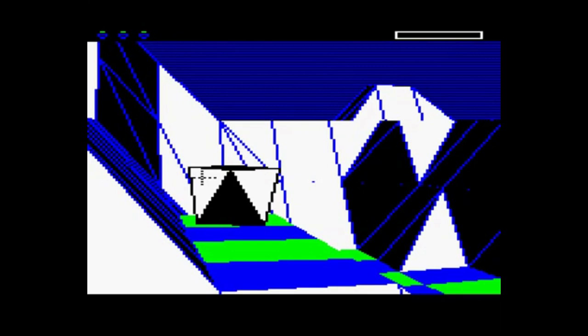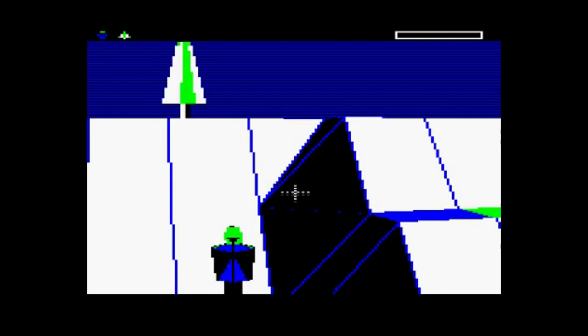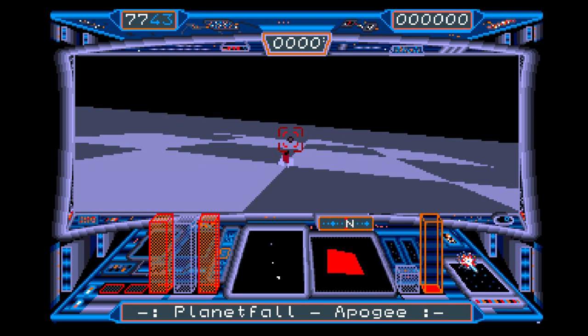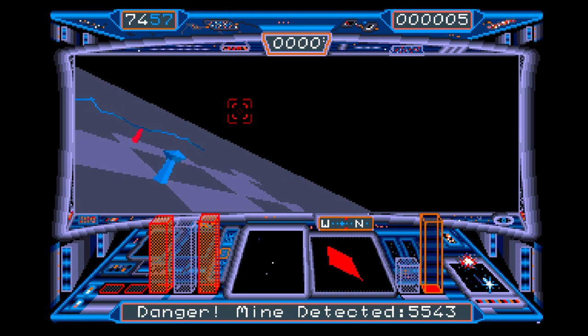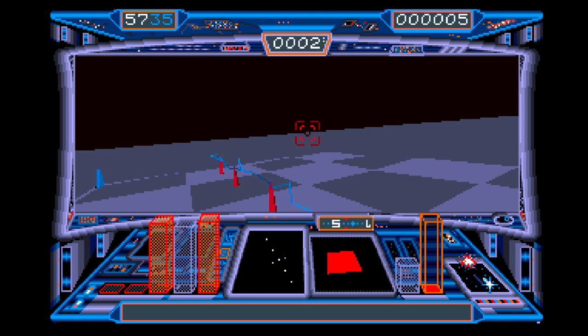This is a BBC Model B. As great as the Commodore 64 was for sprites and audio, I can't think of a single 3D game that didn't use vectors on it — but I could be wrong, so please correct me. Around 1986, we also have the advent of the 16-bit systems, the Amiga and the Atari ST. At that point the floodgates opened — there are a lot of games released on the Amiga and the Atari ST which use 3D graphics such as this.